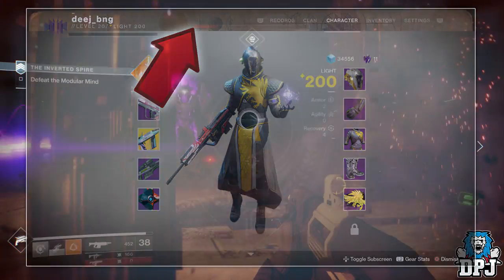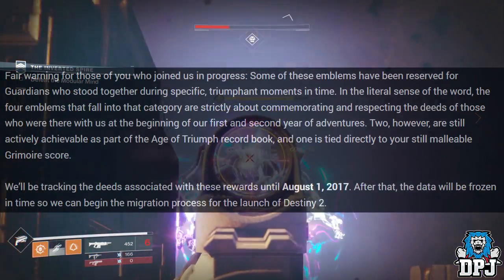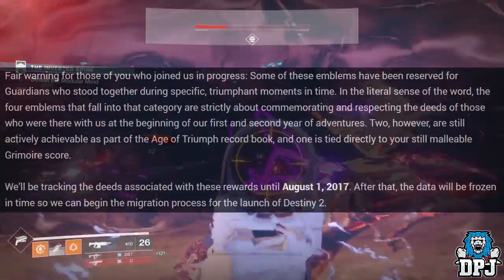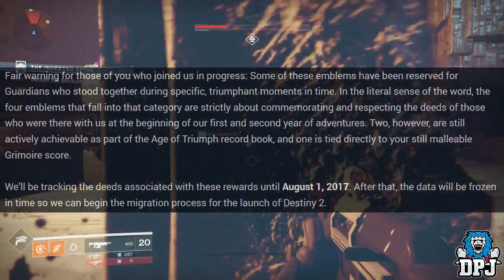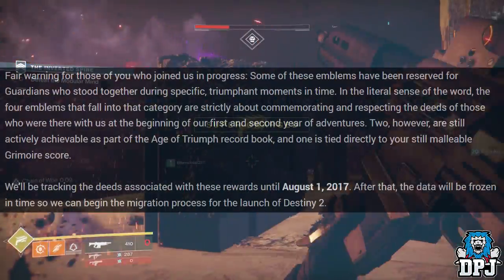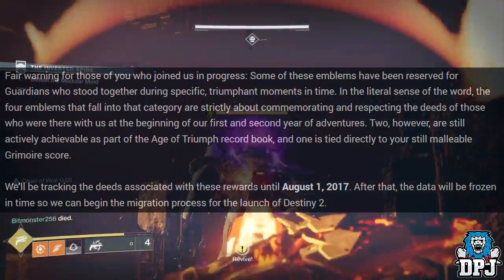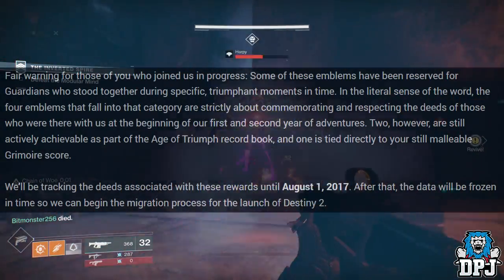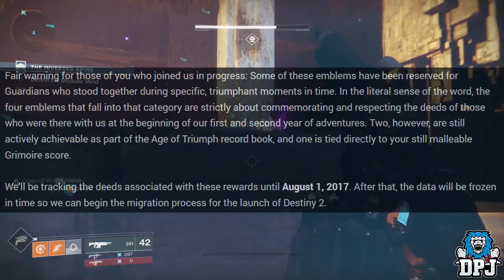Now I'm quoting Bungie here: fair warning to those of you who joined us in progress — some of these emblems have been reserved for guardians who stood together during specific triumphant moments in time. The four emblems that fall into that category are strictly about commemorating and respecting the deeds of those who were there with us at the beginning of our first and second year of adventures. Two however are still actively achievable as part of the Age of Triumph record book, and one is tied directly to your grimoire score.